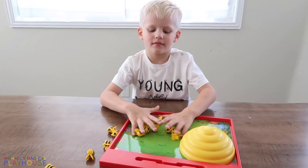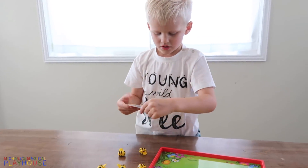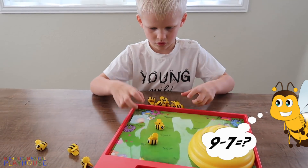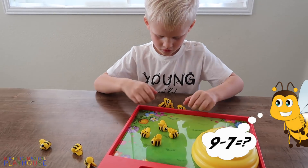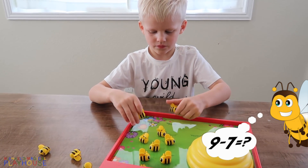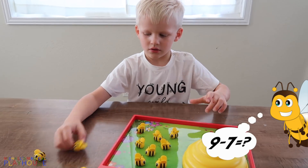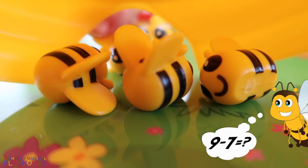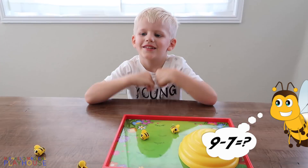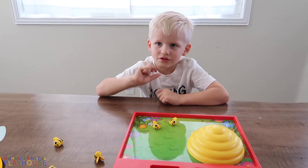Do you like doing math? It's pretty fun, huh? And on the next one we're gonna use our abacus too. Nine minus seven — wow, pretty hard. One, two, three, four, five, six, eight, seven. Eight — you need one more, right? Nine. You put seven bees in the hive. How many are left out? Two. So nine minus seven is two.